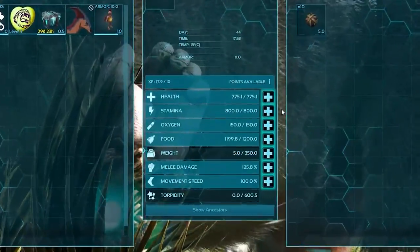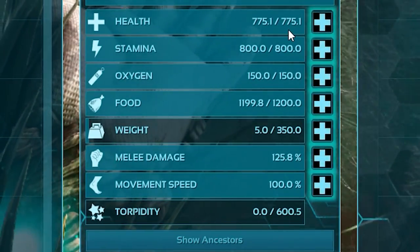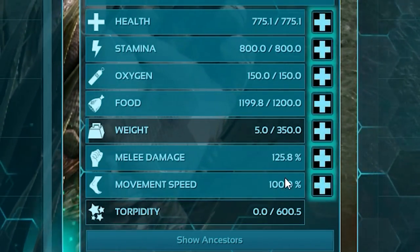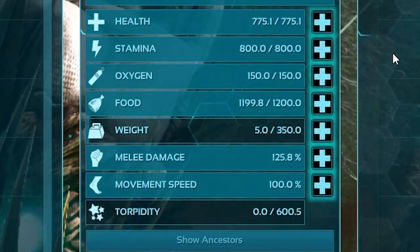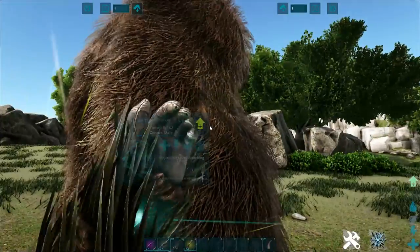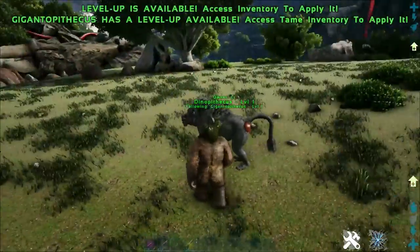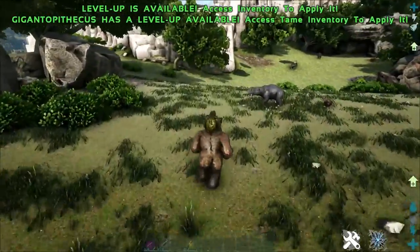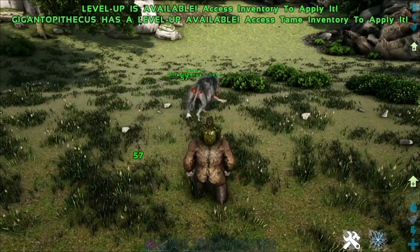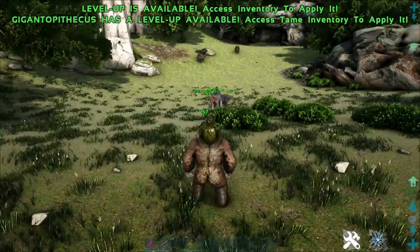As for the Dinopithecus, he's not too far off in terms of health — 775 base HP, 800 stamina, 350 weight, and the same 125.8% melee damage. But this guy will hit harder than the Gigantopithecus. Base melee damage for the Gigantopithecus is 50, and for the Dinopithecus it is 57, so once again very similar.